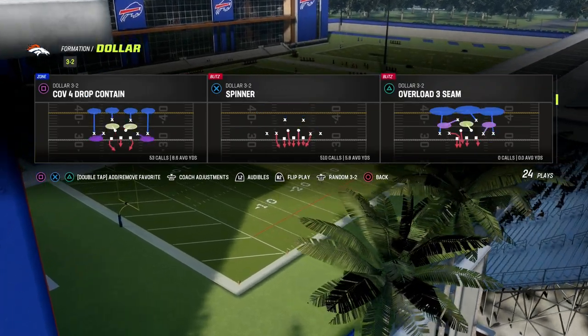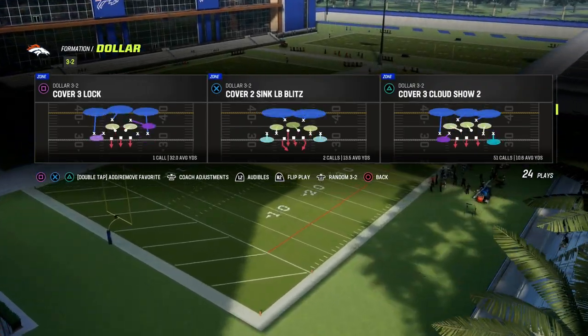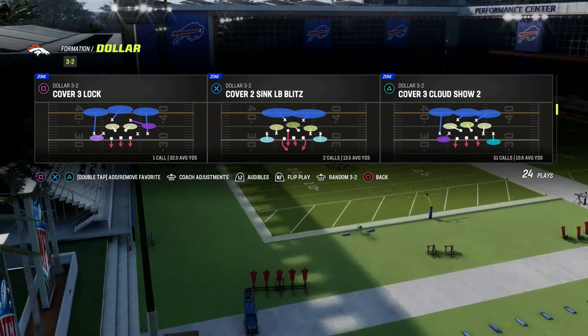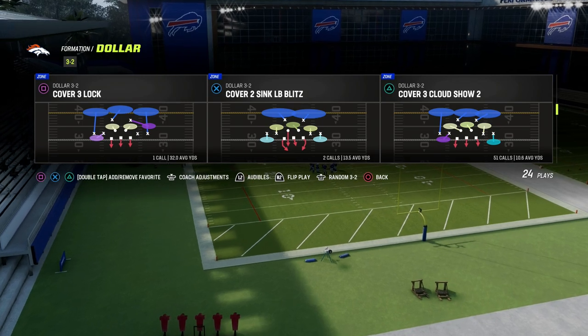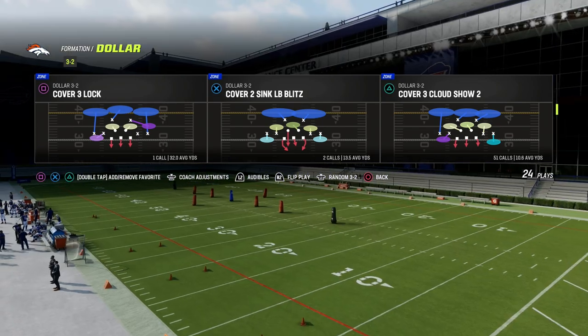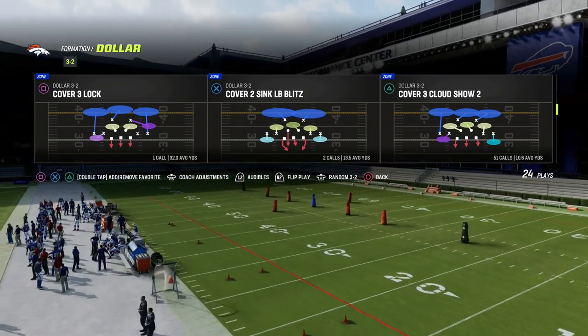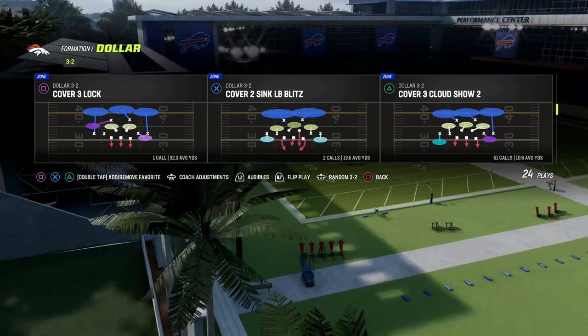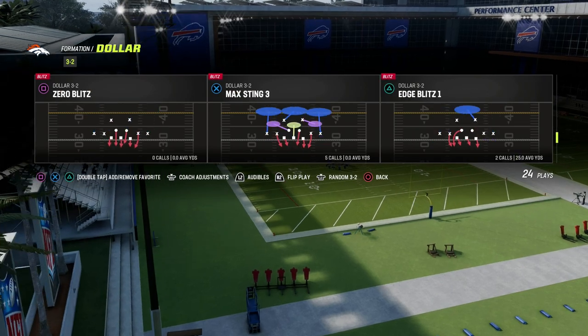When you're running this, you want your Cover 3 Cloud — you want that cloud flat, which is that light blue zone, to be going to the short side of the field. So if they're on the right hash mark, then you would call it as it is. If they're on the left hash mark, then you would want to flip this play at the pre-play menu and call your formation like this.